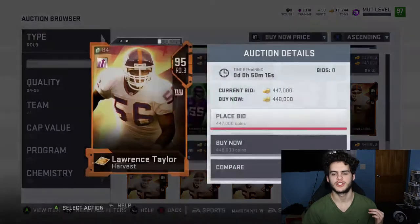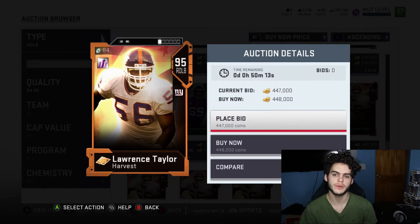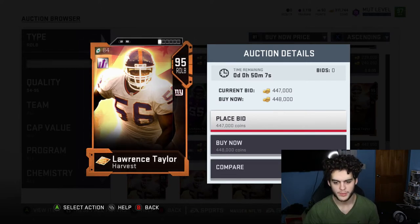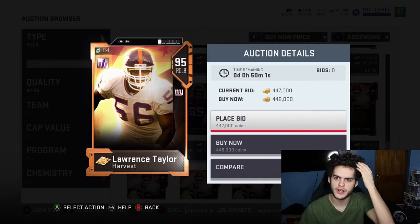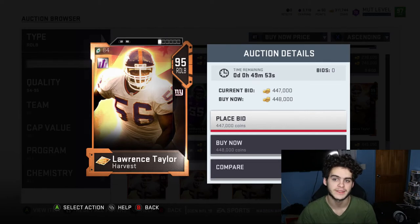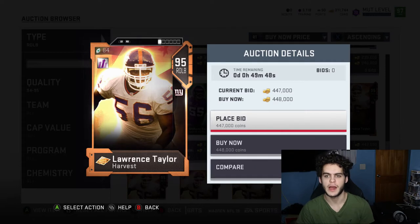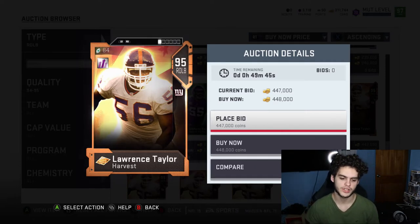One of the best players I believe should be used for this power pass is Lawrence Taylor. He's definitely up there as number one because you can't pass him with training — a lot of the other guys on this list you could train, but it costs a lot. Lawrence Taylor is gonna be getting an ultimate legend very soon, so even if you don't get the power pass in time, his price will skyrocket to like 700k when he gets his ultimate legend. That's the key reason to use the power pass on him.